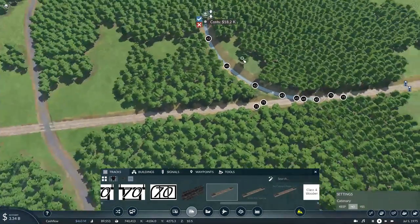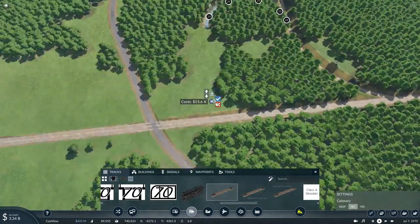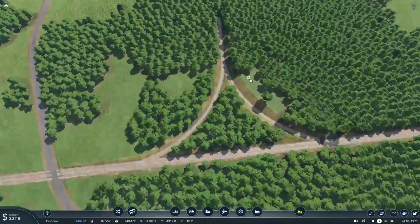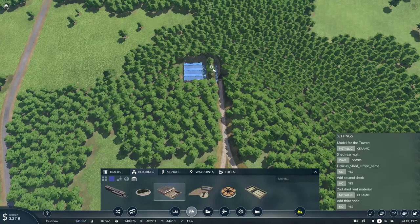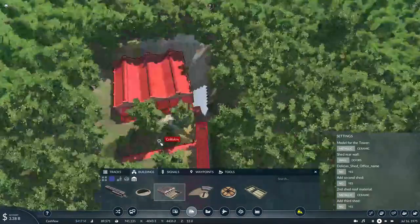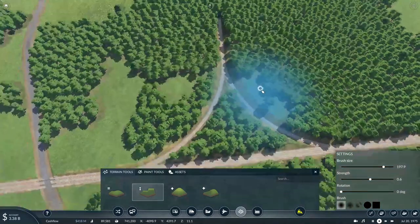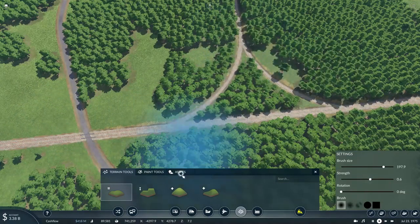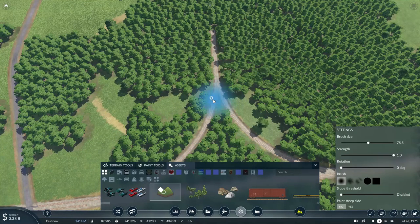We'll basically curve it off the main line here and connect this at the double slip switches, then add a new engine depot — probably this wagon depot, although the collision isn't great because it's basically in the ground. I'll increase the brush size so the ground can be smoother for our new operations, and get rid of some trees blocking the way.